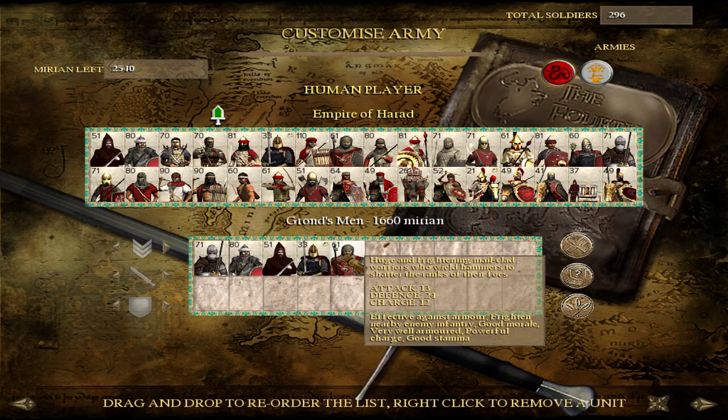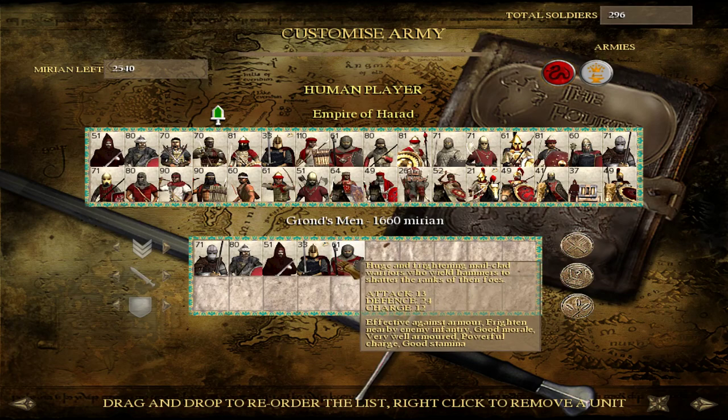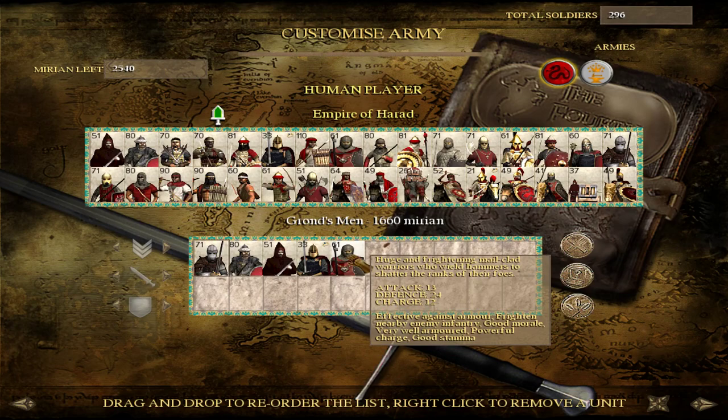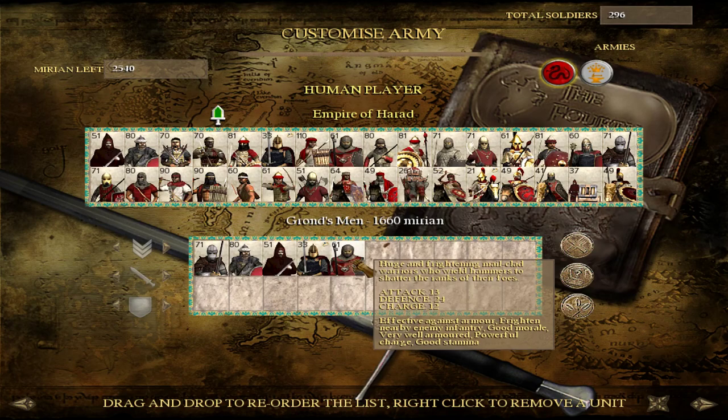Gronsmen are something I might consider — it does require you to conquer up to Mordor into Barad-Iden, the settlement right to the east of Mount Doom. If you take that settlement, tech it up, and you are cultic, then you could train Gronsmen. These are bigger than normal warriors with warhammers, shields, and great armor — a scary and very effective unit. They've also got good stamina, so they'll be able to run around the field and not get tired.